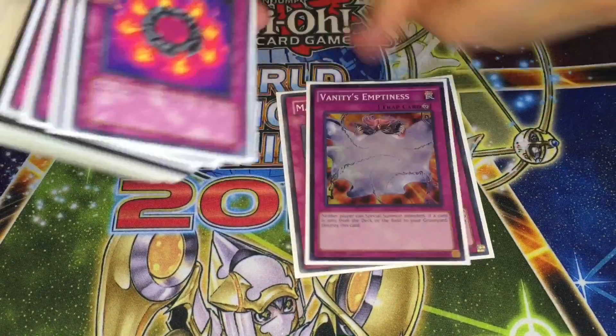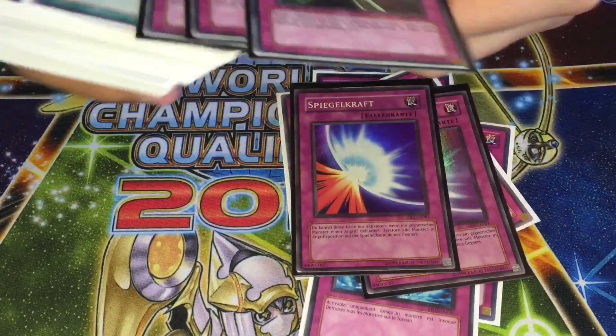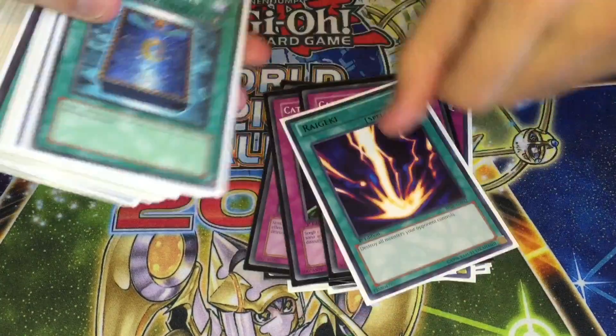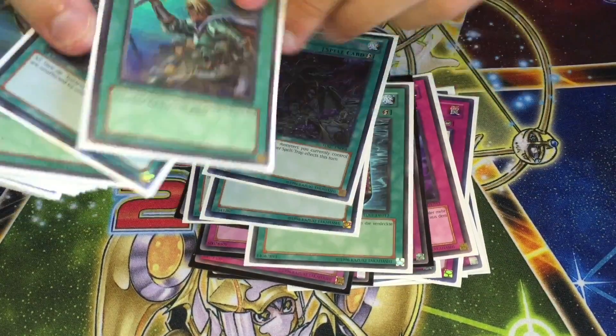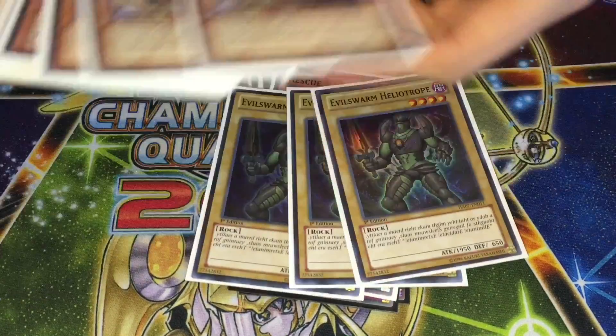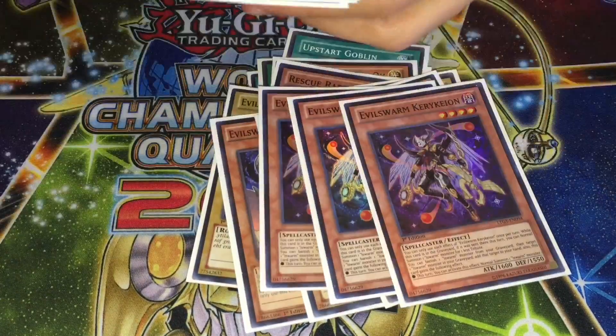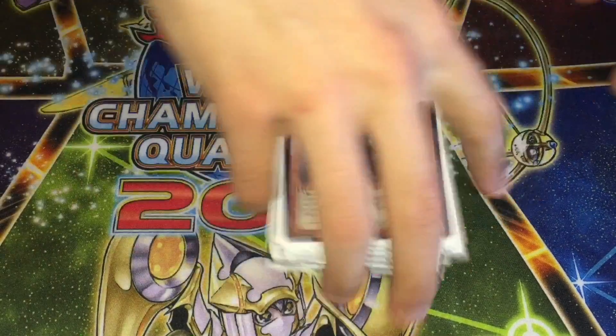The main deck is relatively easy to get — you'll probably just need the staples if you don't already have them from other decks, like Fiendish Chains, Raigeki, Book of Moon, all that stuff. The core is very cheap to get — ROTAs, Infestations — it's just a very straightforward, easy, user-friendly deck to play. No convoluted plays, no crazy game mechanics you really have to know.